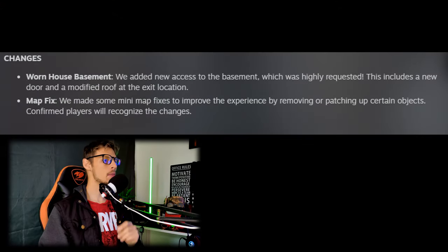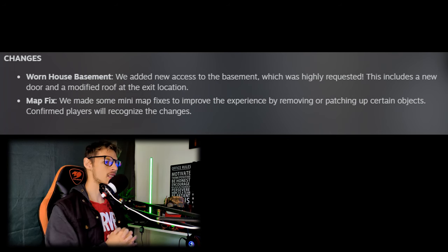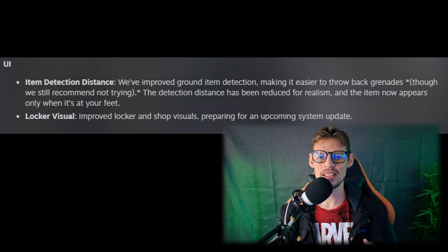Then map fix - they made some minimap fixes to improve the experience by removing or patching up certain objects. Confirmed players will recognize the changes. Moving on to the UI side of things, with item detection distance, they improved ground item detection, making it easier to throw back grenades, though they still recommend not trying. The detection distance has been reduced for realism and the item now appears only when it's at your feet. I wouldn't throw a grenade back in the game anyway, but that's kind of crazy.